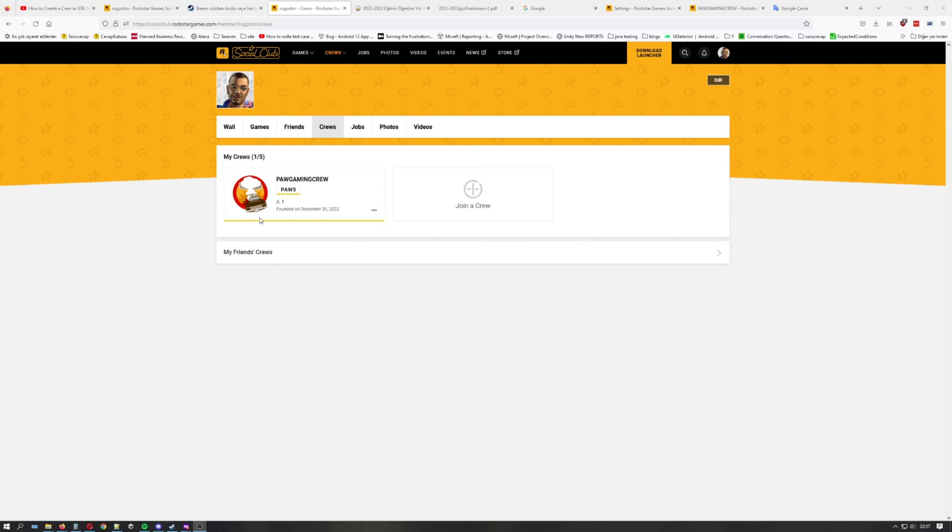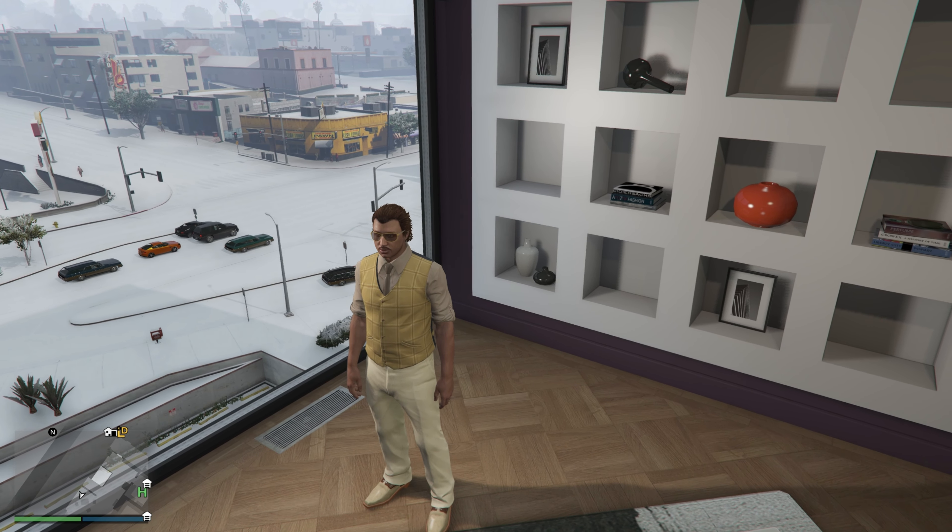Once you've set up your crew's identity, you'll need to invite other players to join. You can do this by selecting the Invite Players option from the Crew's menu.